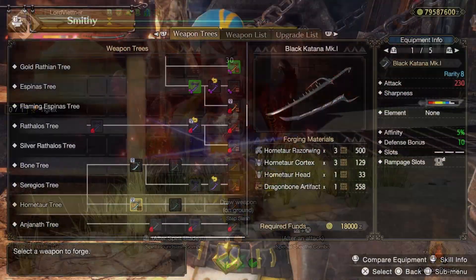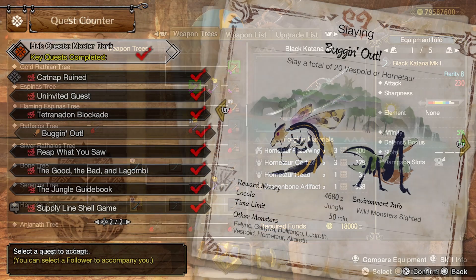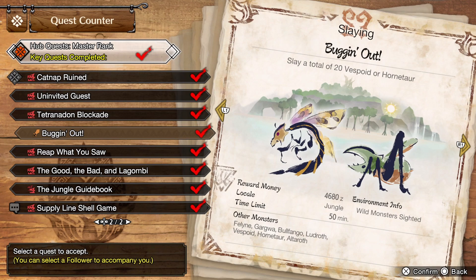Starting off with the first one you'll be able to make: the Black Katana Mark 1. This is along the Hornetaur tree and it is directly craftable from master rank materials, meaning you don't have to have the high rank version of this sword in order to make its master rank upgrade. Its required materials are as you can see on the right, and the easiest way I found to farm for this one was doing the 1-star quest 'Buggin' Out,' where you slay Vespoids or Hornetaurs and get Hornetaur materials from the quest rewards.